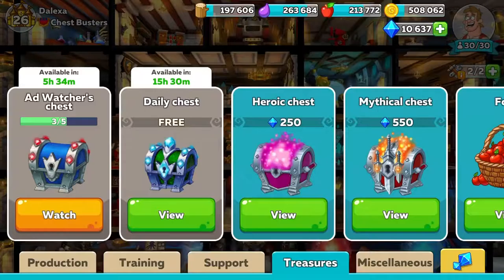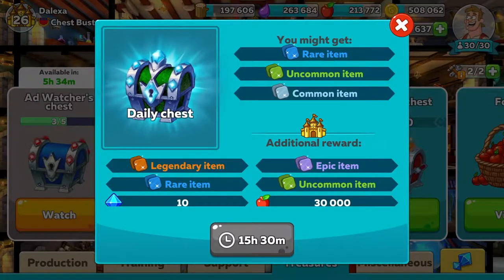Every fifth ad you watch gives you an uncommon item, 25 diamonds, and the possibility of a legendary, epic, or rare item — and yes, it does happen. The daily chest is going to give you a rare, uncommon, or common item. If you are a premium subscriber, you also get the possibility of a legendary item, 10 diamonds, and 30 food on top. You might get two items total plus the diamonds plus the food — it's not going to be four different rarity items.